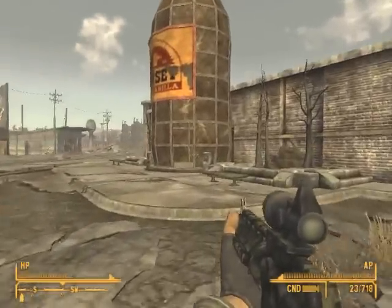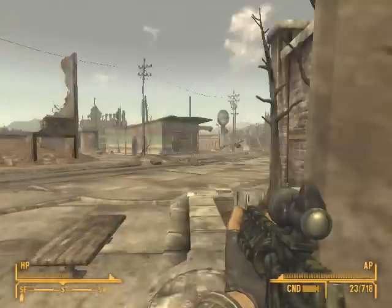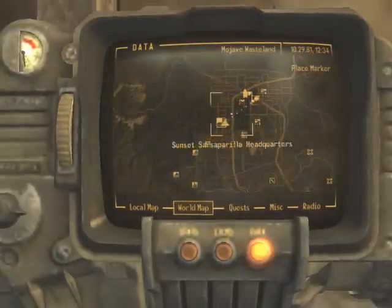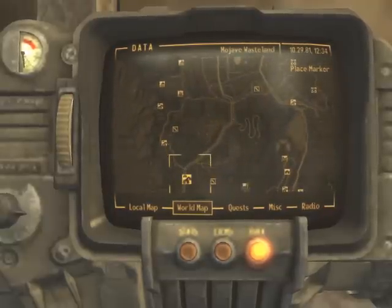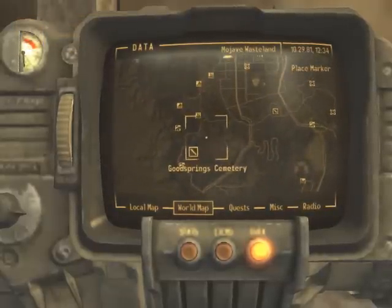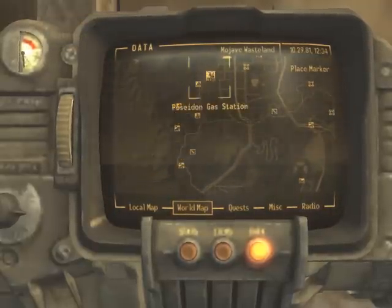Let me show it on my map. Okay, I already found it but it is right here, so you can pretty much just follow this highway up and then you'll be there, or just follow Good Springs up, take this road here, and just come up through — then you're there.